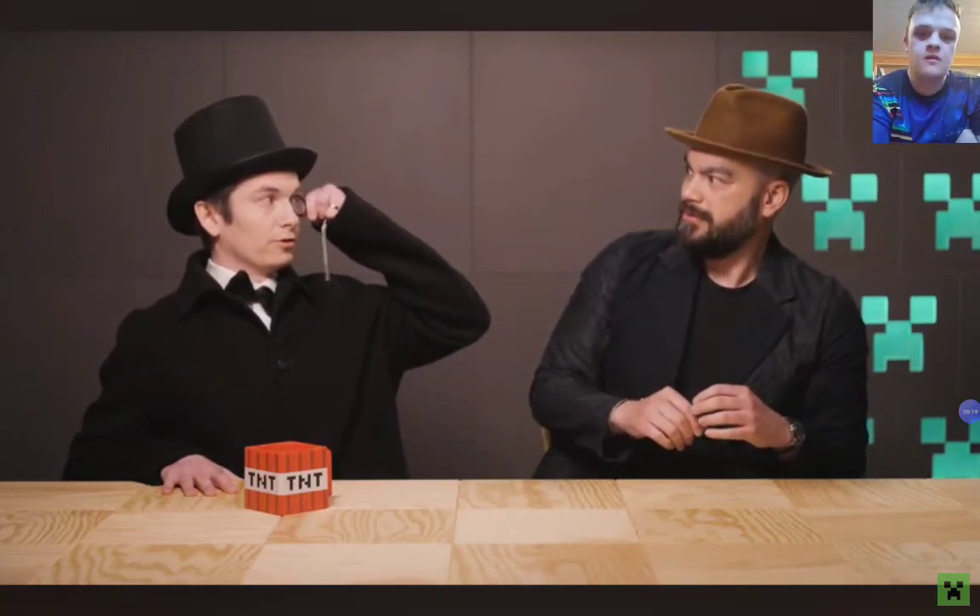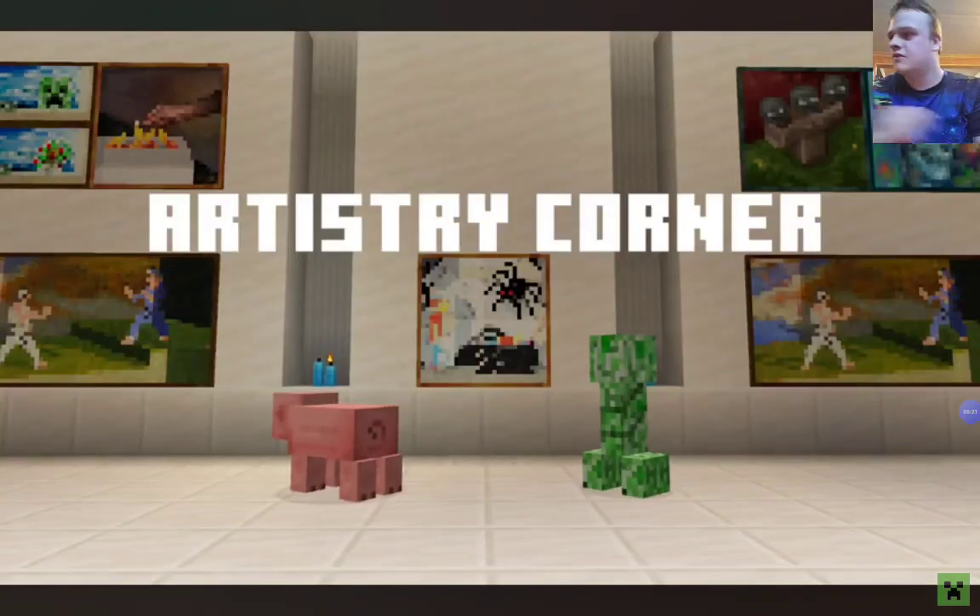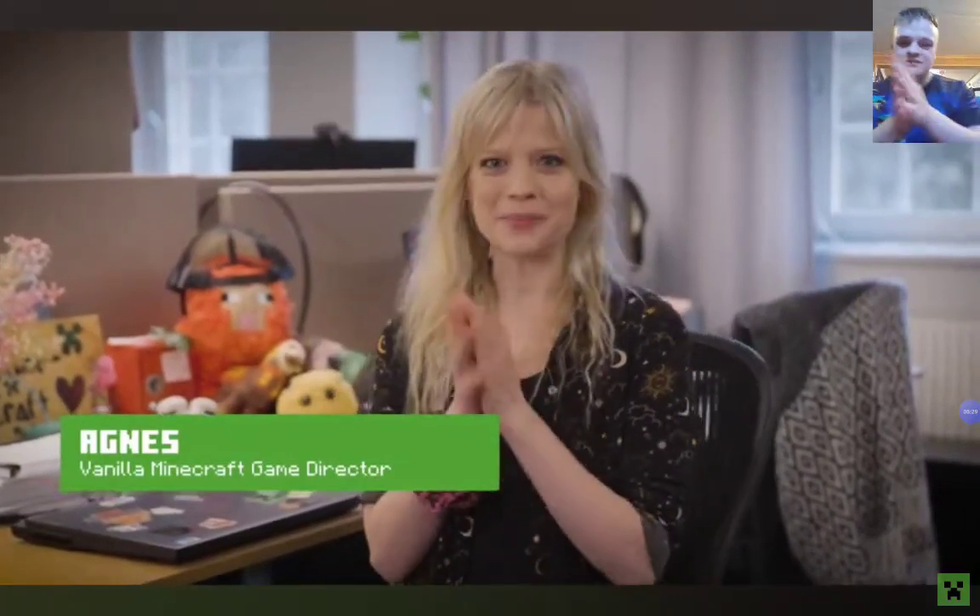I'm tired of my own shenanigans! Let's reveal that update name right now! Can you put Artistry Corner back on? No! Because we're about to reveal the name! Agnes, can you help me? Of course, Wu! The name of the update is... The Tricky Trials update!